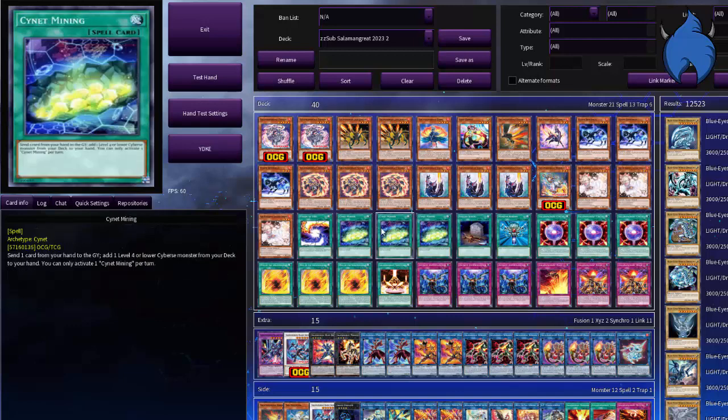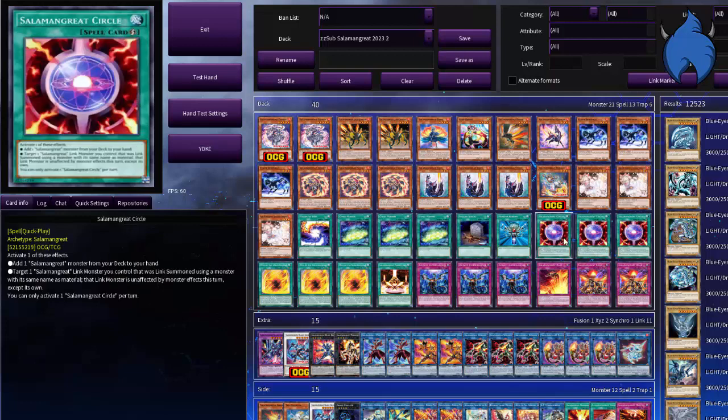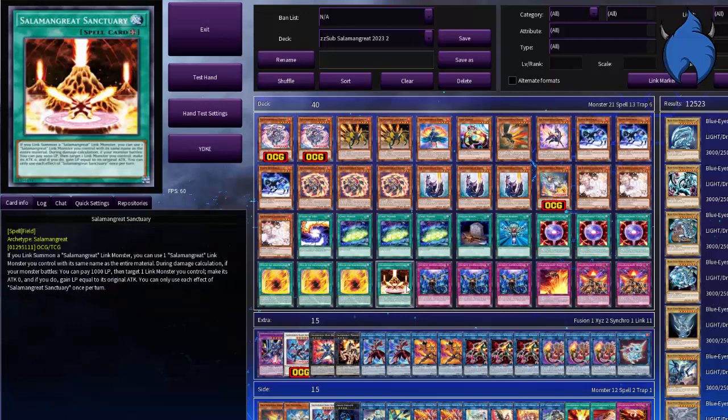For the spells: one Fusion of Fire, three Sunlight Mining, one Foolish, one Monster Reborn, three Salamangreat Circle, three Willow the Salamangreat, one Salamangreat Sanctuary. That's it for the spells.